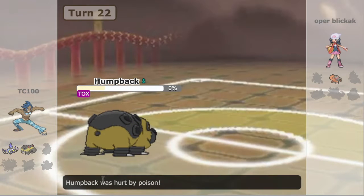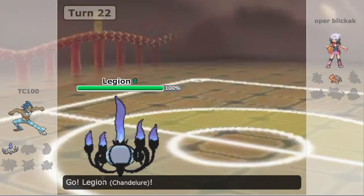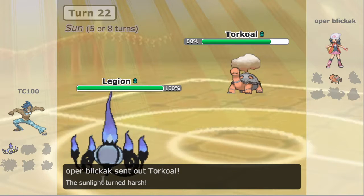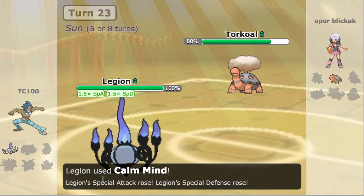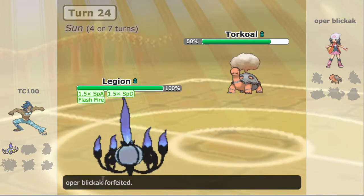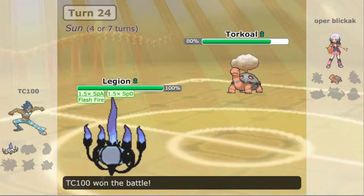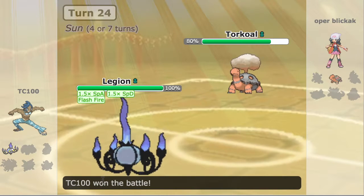We get a double knockout out of this — let's make it more amazing. That leaves just my Chandelure against Torkoal. Torkoal can't really do much because I have Flash Fire as an ability, so I just go for a Calm Mind. He goes for Flame Wheel, which just seals the battle. He forfeits, but in the end I would have won anyway because a plus-one or plus-two Shadow Ball would KO the Torkoal — and he had the Assault Vest earlier, but I knocked it off.